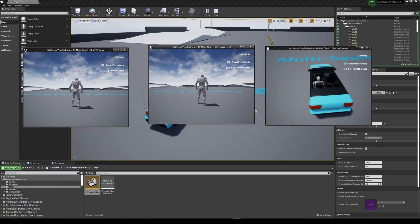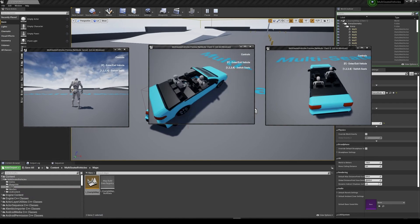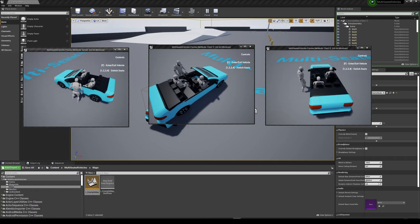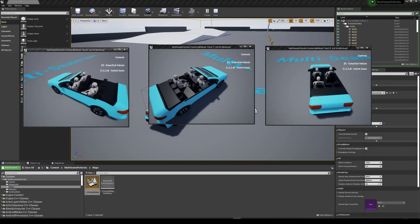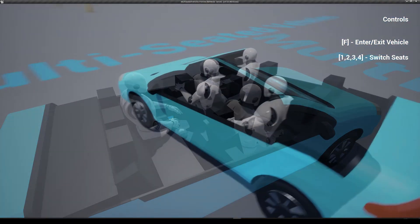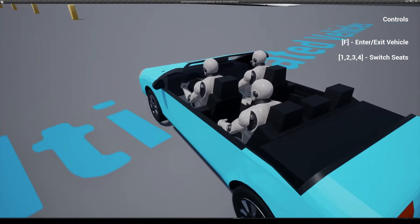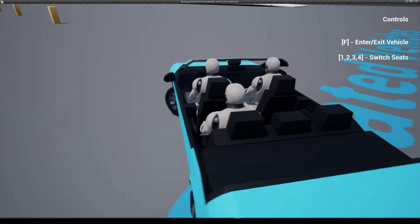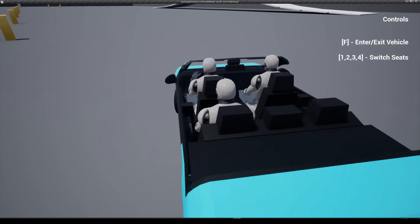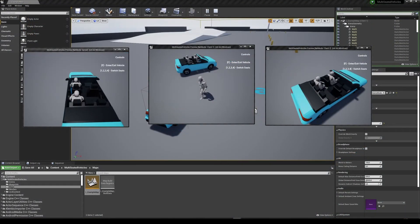This is an easy to implement solution to have vehicles with multiple seats. The driver has control of the vehicle as well as an IK driven animation system for the driver's hands that rotate with vehicle steering. Everything in this is multiplayer ready, so it looks absolutely amazing for any online game with vehicles. It's great to be able to have different players in the same vehicle and in different seats, and the IK for moving the hands around the steering wheel just makes it that much better. This also works in both UE4 and UE5.